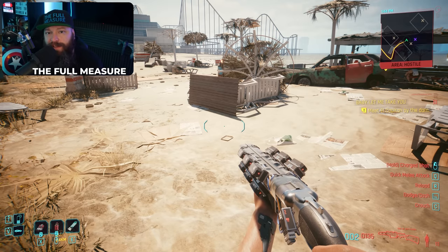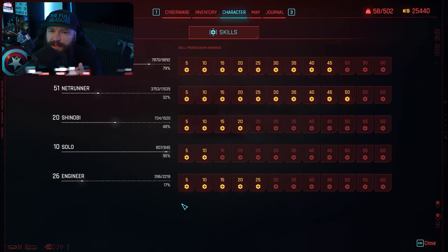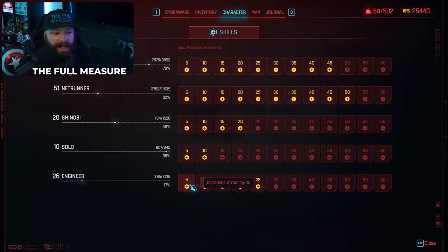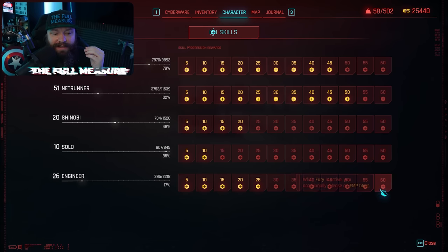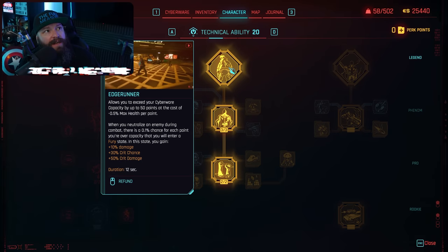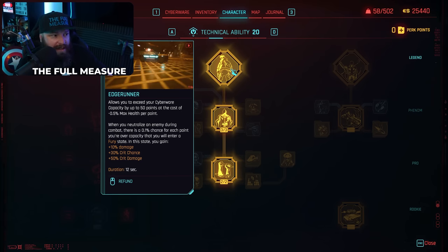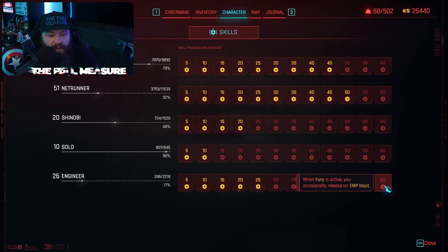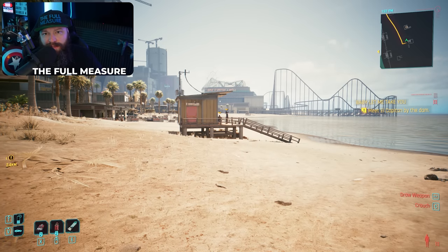Finally, the Engineer tree has benefits for a variety of things, but its core flavor is tech weapons — if you plan on using lots of tech weapons, invest here. It also dips into the Fury mechanic, an Edgerunner skill that lets you enter a fury state and get an EMP blast periodically while active. Engineer is the odd one out because there are many ways to level it up in combat.